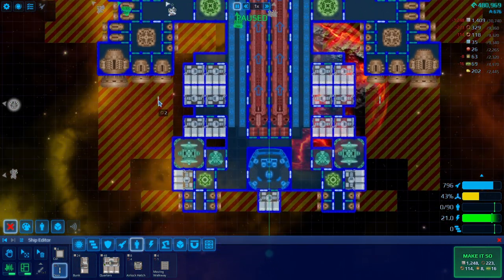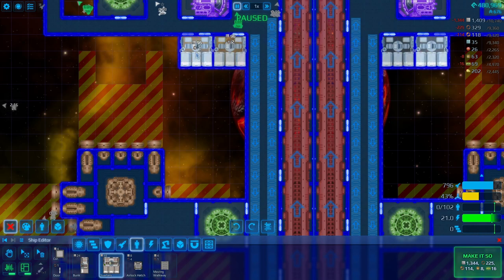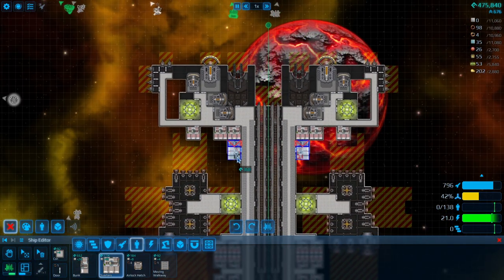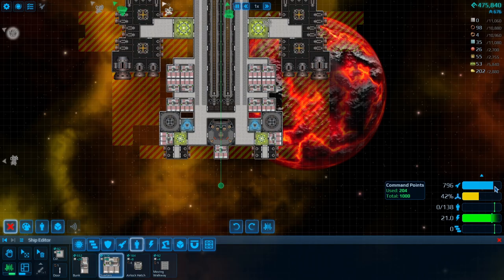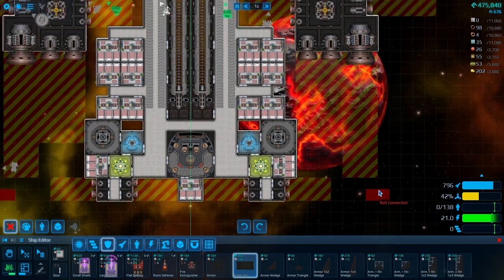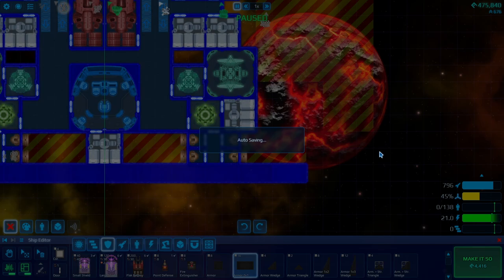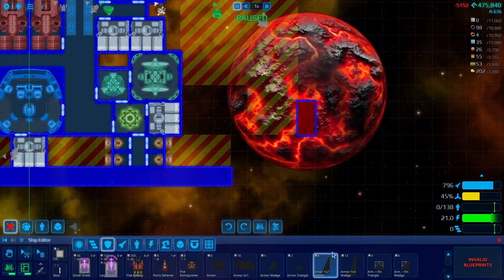That handles only 90 crew — still not enough crew. We are for sure going to have to assign crew. I mean, it exists, so that's cool. We've used only 204 command points, so we have a lot of command points left. Definitely need to armor the back and the sides. There's a flip button — there we go.